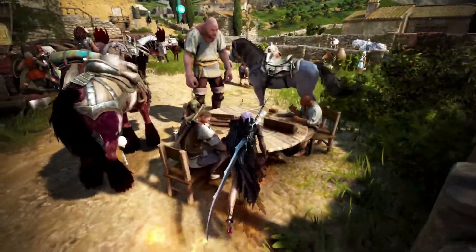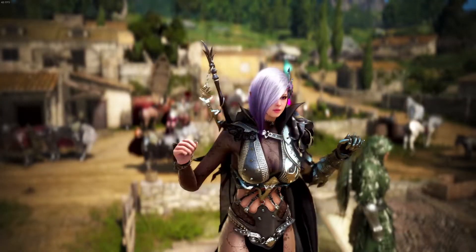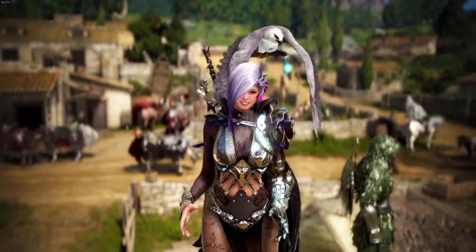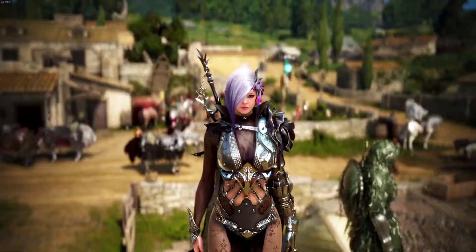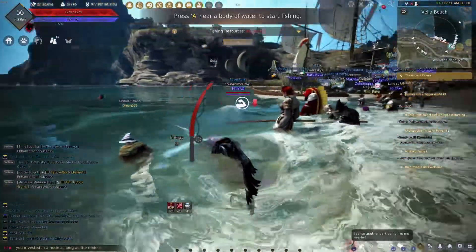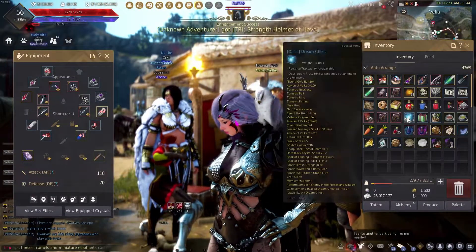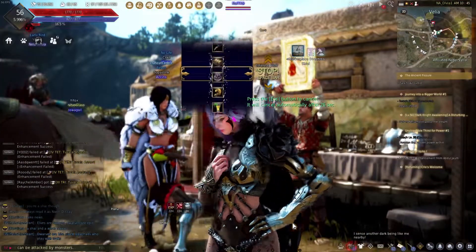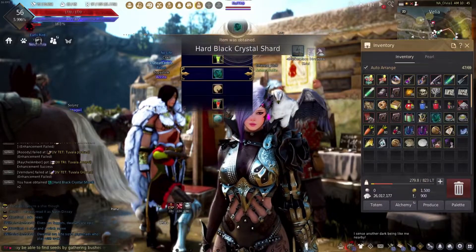So apparently on Black Desert Online, you can actually purchase anything that's listed in the Pearl Shop but through the Central Market. That means you don't have to spend any real money. So like if you don't have that $35 to spend on a skin for your character, you can invest millions of silver coins into spending it on the Central Market. People sell items themselves, others buy them, and you receive silver for it to put into your warehouse, which is really nice.